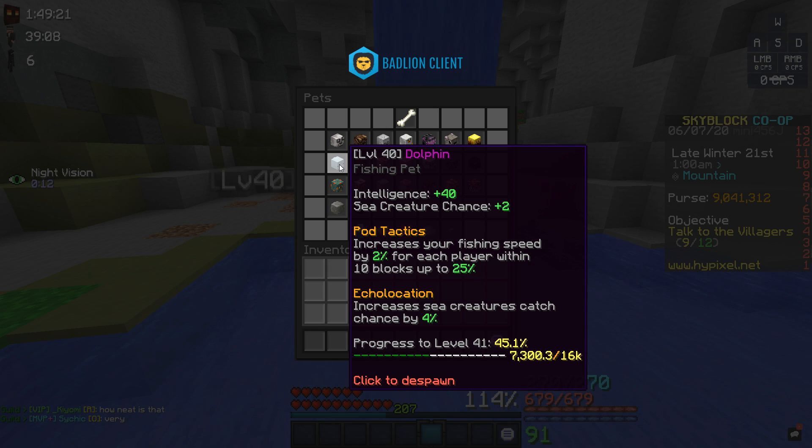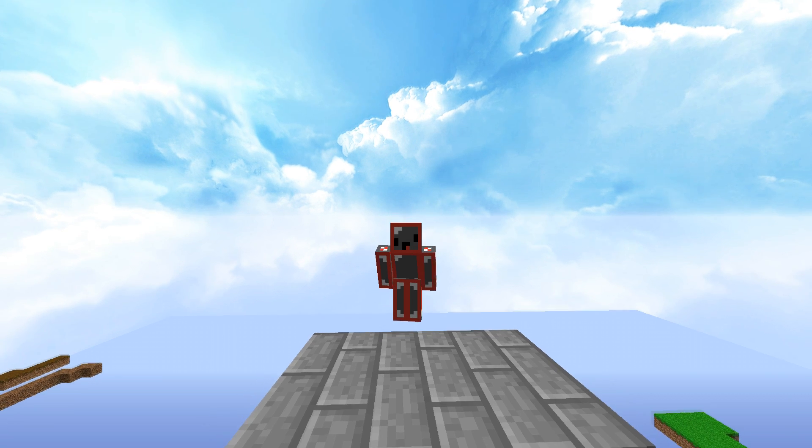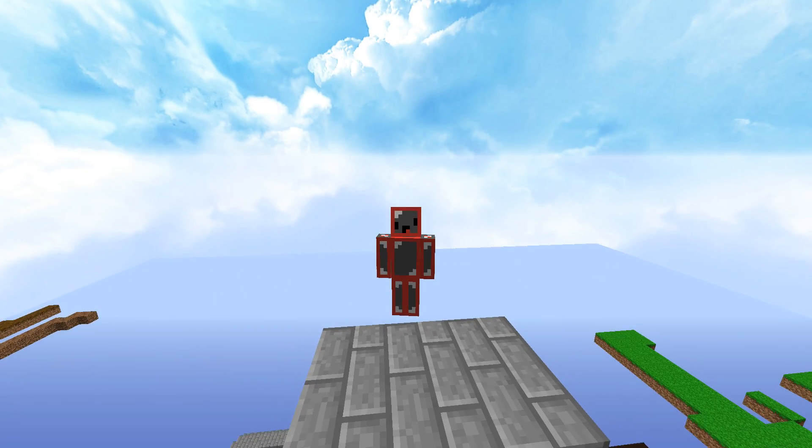The second ability, Echo Location, is also very good, but if you can't afford a rare pet to get this ability, you should be fine anyway. If you like this video, make sure you subscribe — I've been uploading a lot of content similar to this and I'll be uploading like this for a long, long time.